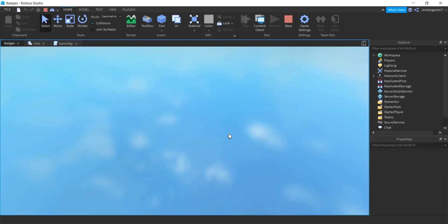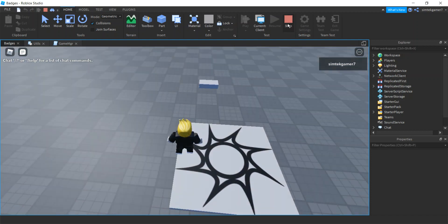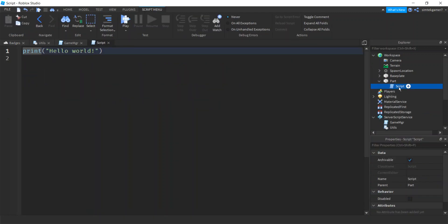Testing it — there it is! 'Participation Award' appears. Now let's add the award for finding that brick. Go to the part's Script. This will be easy because our ModuleScript does the heavy lifting. Declare local foundItId and we need to grab the ID for the Found It badge.